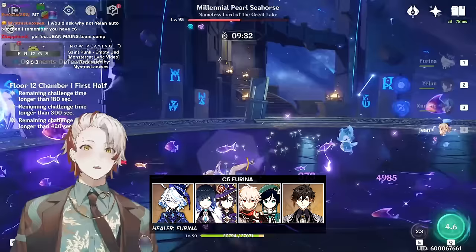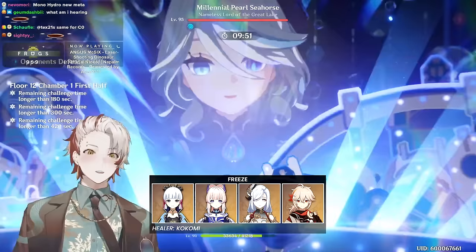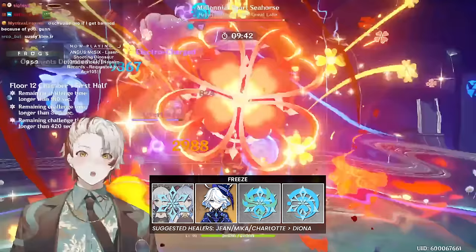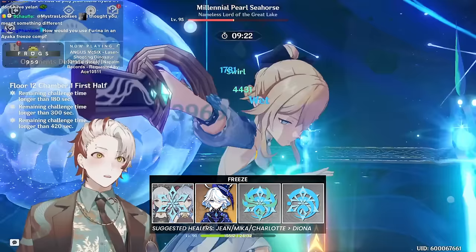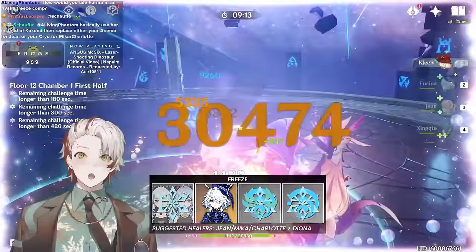Freeze comps haven't really changed their team comp design since ever — usually 2 Cryo plus 1 Hydro plus 1 Anemo, with the strongest currently being Ayaka, Kokomi, Shenhe, and Kazuha. Furina slots in where Kokomi is, changing Kazuha to Jean. Remove Jean and you'd run Mika, Charlotte, or Diona as the second cryo healer if you still want Kazuha. Furina replaces Kazuha's Swirl damage boost with a damage bonus for everyone as long as Fanfare stacks are present. She also does nice off-field damage at 100% uptime and is quickly repositionable with her charged attack. Cryo DPS that work include Freeze Ganyu, Ayaka, Chongyun plus relevant Cryo DPS, Rosaria, and even Aloy. Remember that Kazuha is very important for CC and grouping, which Jean doesn't inherently provide.